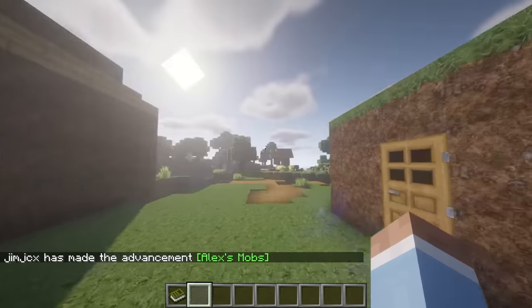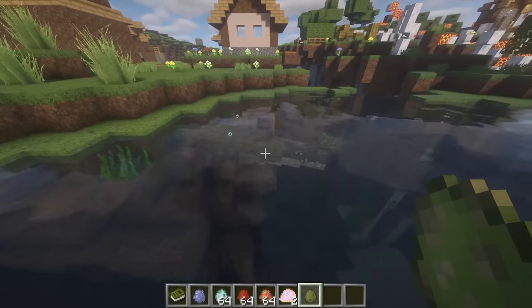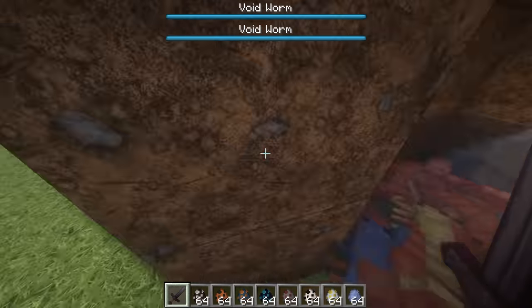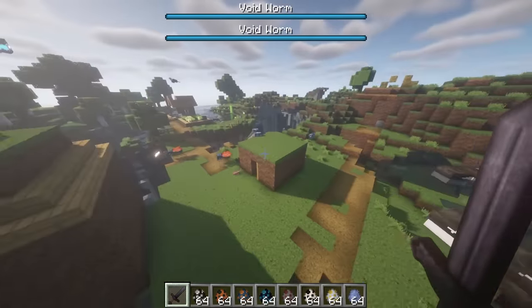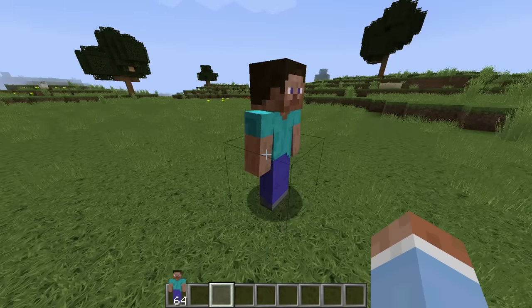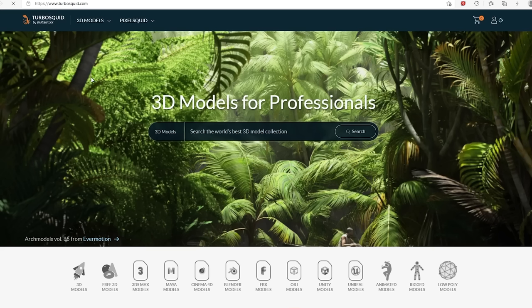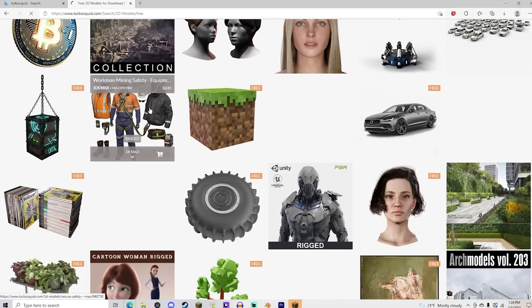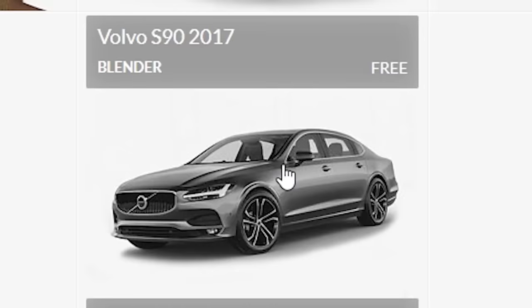We need better mobs too. Traditionally we could get a mod pack like Alex's Mobs — we get crocodiles, cod, lobsters, void worm. And while this is incredibly realistic, we can take this one step further. Using the Blockbuster mod, we can import whatever 3D models we want into Minecraft. So we go to a random website to download files we know nothing about — I'm looking for a horse. Volvo S90. Boom.